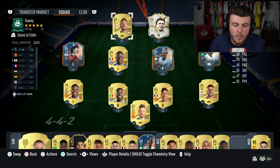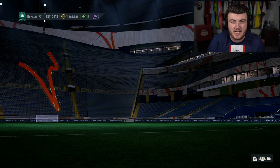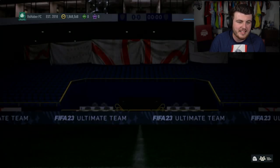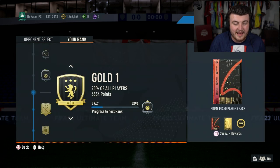If you're doing this on squad battles, use attacking tactics. It's beginner squad battles - they're not going to attack you, they're going to lose the ball every five seconds. Whack on constant pressure and just have a bit of fun. The good news is you will find yourself ranking in squad battles.